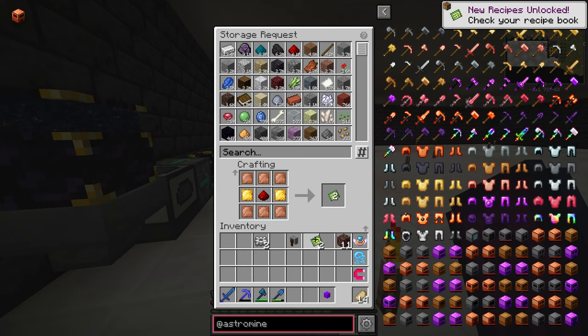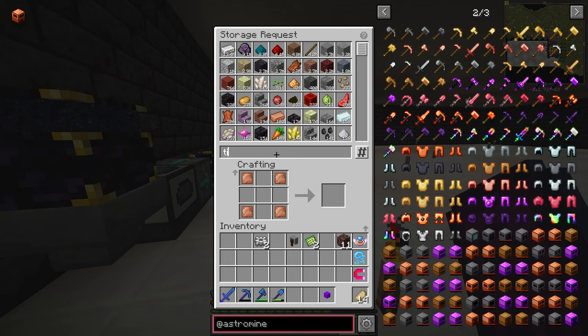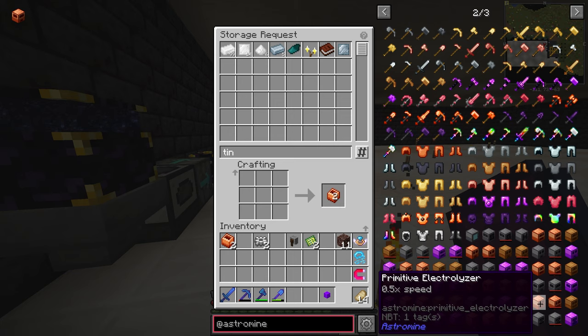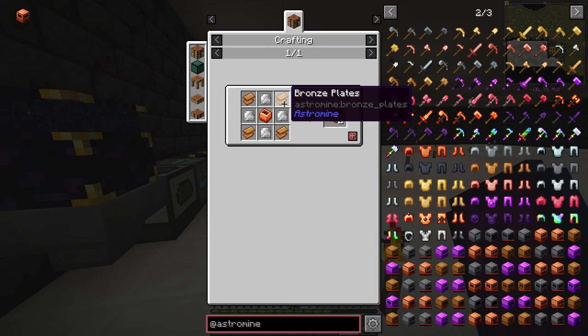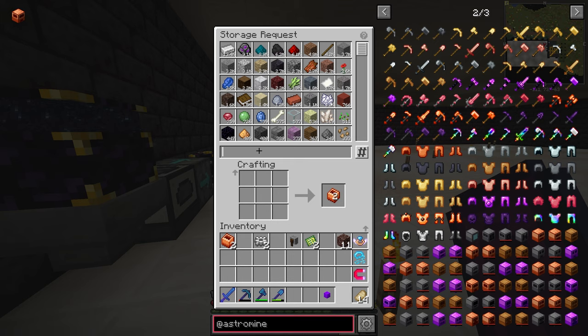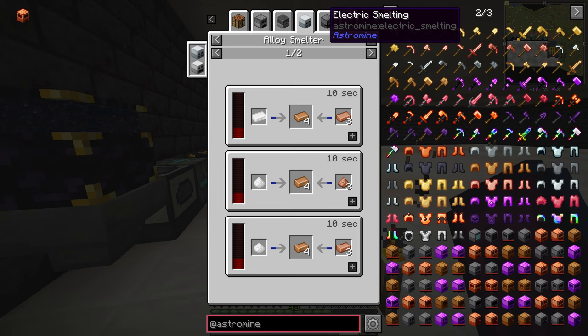The primitive one just needs tin and copper — copper in four corners makes a primitive casing. For the next tier you surround the basic one with iron and bronze. We need bronze but we don't have any. How do we make bronze? Bronze plates come from bronze ingots, which come from bronze dust in an alloy smelter. Alternatively we'll just get three copper dust and one tin dust. There is an alloy smelter from astromine we can use, or we mix three copper and one tin dust.